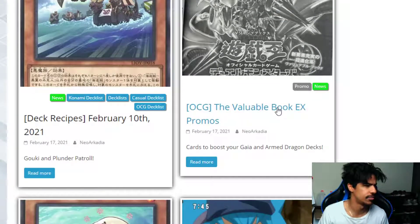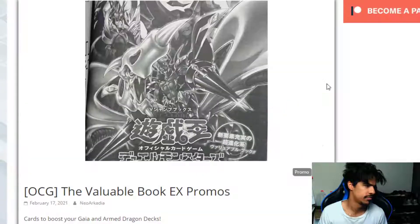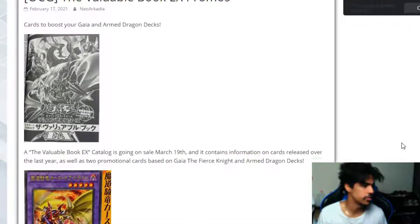Then we have some Gaia support and Armed Dragon support from the Variable Book EX promos. The Variable Book EX catalog goes on sale March 19th, covering information on cards released over the last year, as well as two promo cards based on Gaia the First Knight and Armed Dragon decks.